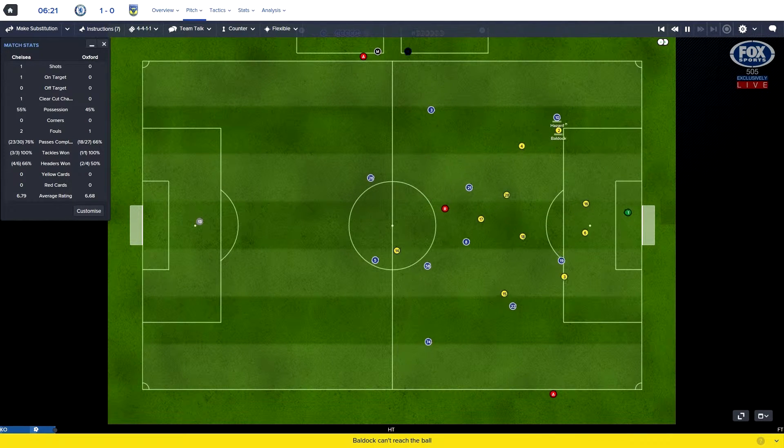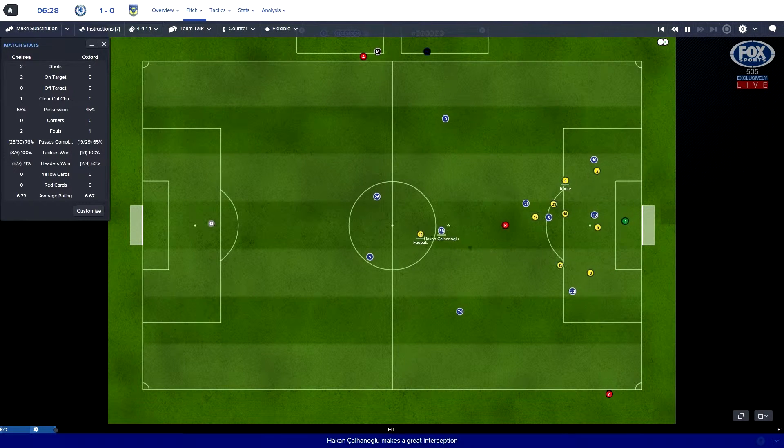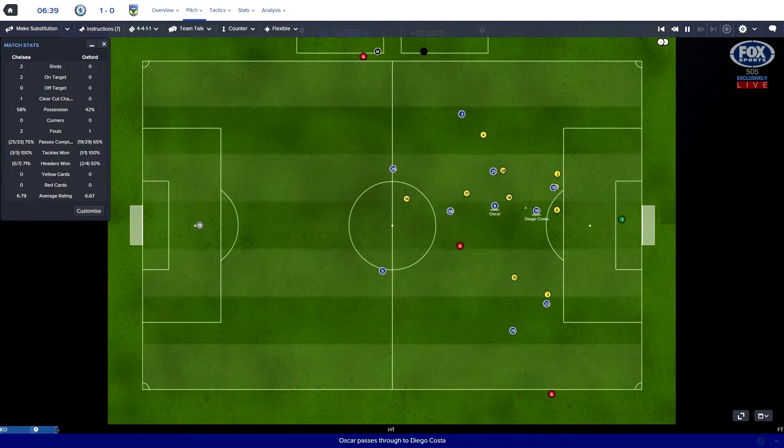Get back to our control style. Hazard delivers, Costa hits the bar - it's away from Calvay and Ruth clears. Another big chance for Chelsea. They had lots of chances in the first match, it looks like they're probably taking them here today.